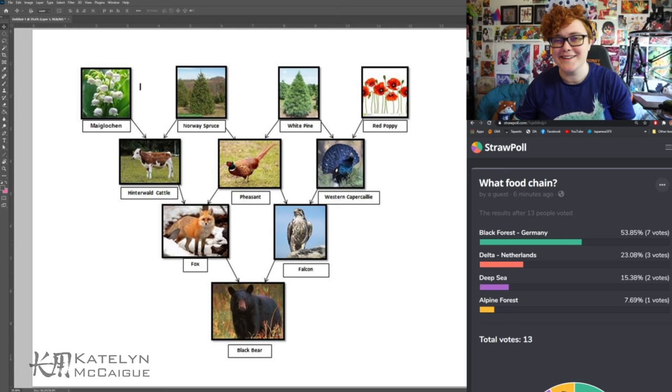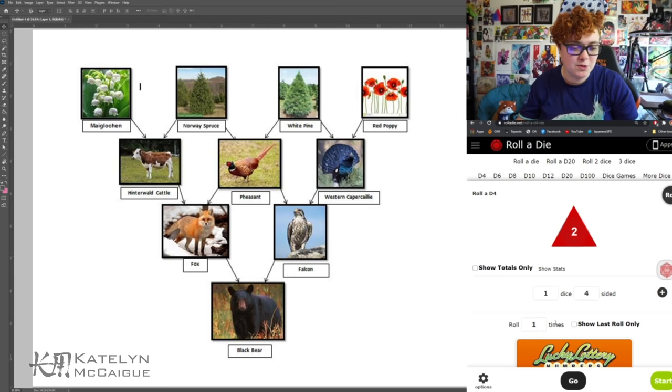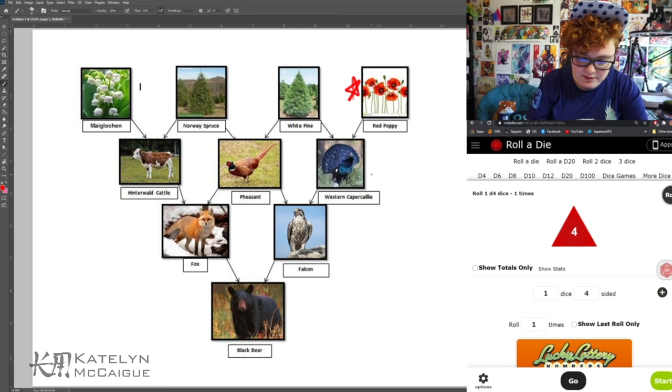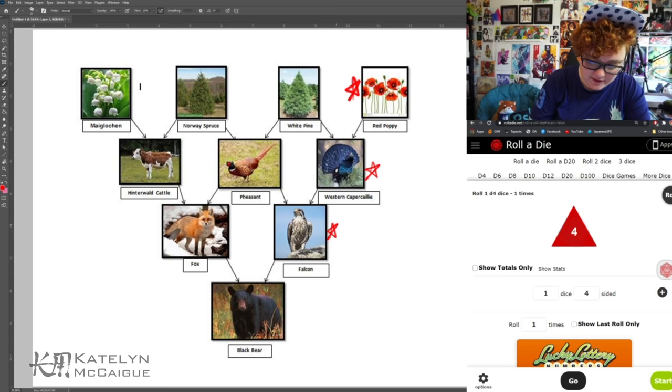So we've got the D4 here. Let's see if we get the red poppy, the white pine, the Norway spruce, or the Magolachin — flowers! Let's go ahead and roll. We got a four, so we got the red poppy. The red poppy leads only to the Western Capercaillie, which then leads to the Falcon, which then leads to the black bear. So those are the four we're going to get.